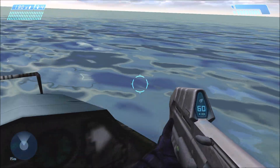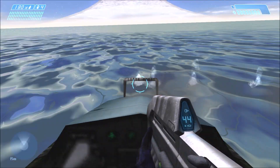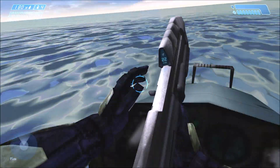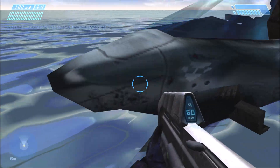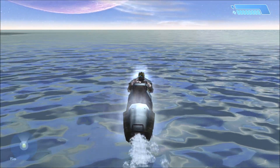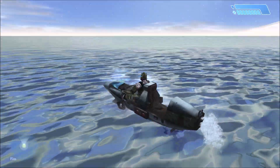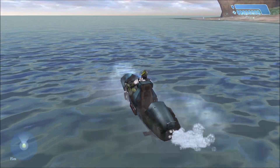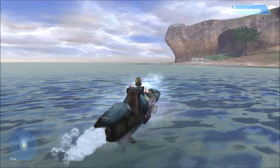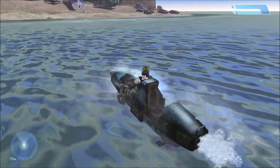The passenger seat is facing the back, and it actually works too — pretty nifty. Now that we're on water, it actually moves. It's not the fastest vehicle but it does move compared to when it's on land. It's pretty much a transport vehicle; there are no weapons on it or anything. Next up is the Kestrel.